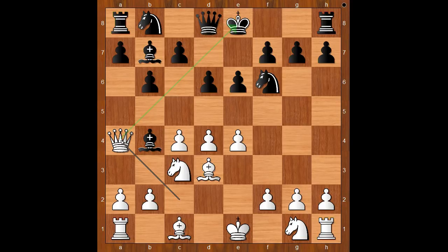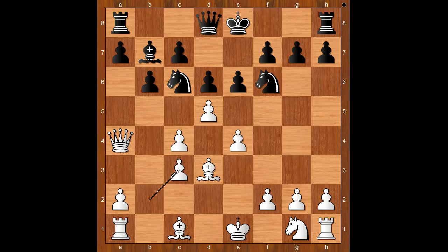Rubenstein played the best move: queen to a4, check. Knight to c6, blocking and also defending the bishop. White to move and to play the obvious — Rubenstein played d5. Queen to d7. If bishop takes on c3, check, pawn takes bishop, and white wins the piece.